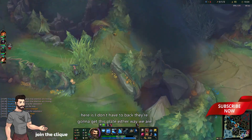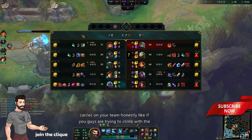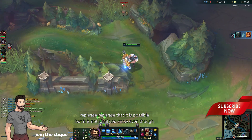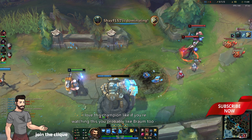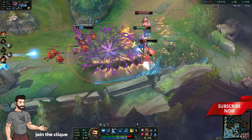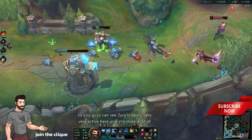They're gonna get this plate either way — we are on the back foot, even though we have the mountain drake. Our bot lane is suffering. Poppy versus Gnar — Gnar is winning, good job Gnar. If you guys are trying to climb with Braum in this 2020 meta, I don't think it's ideal. I mean it is possible but it's not ideal, even though I love this champion. I'm just trying to see if we can actually use him to rank up — this is a ranked game.